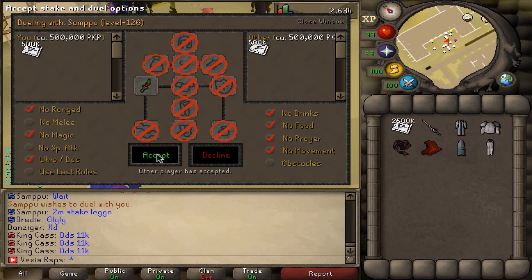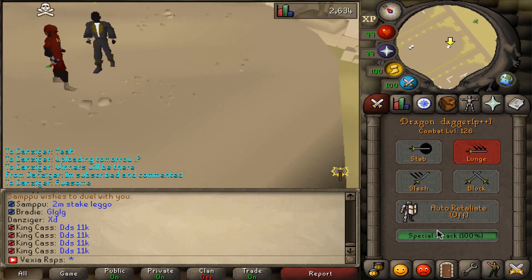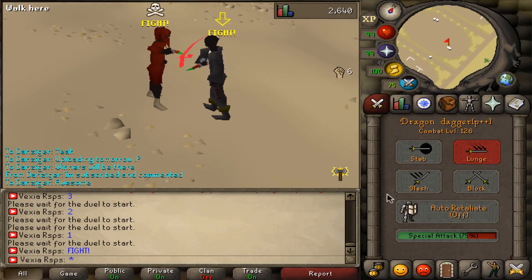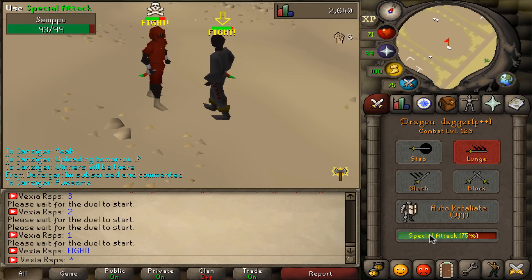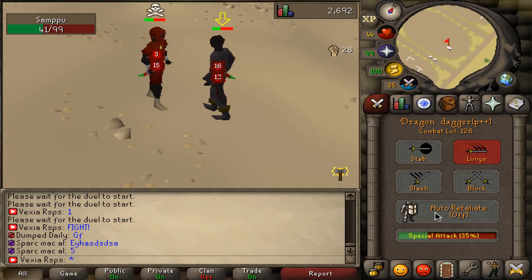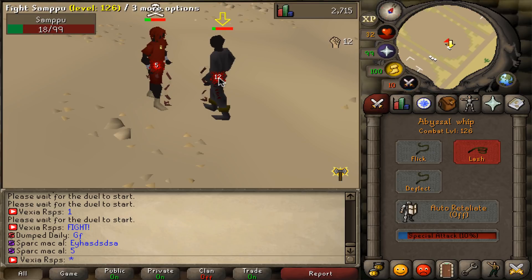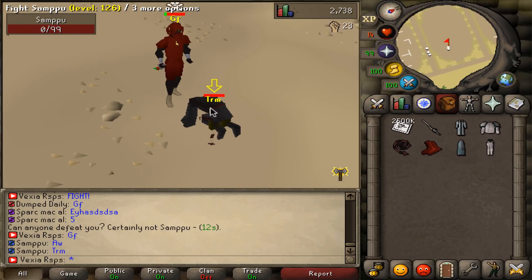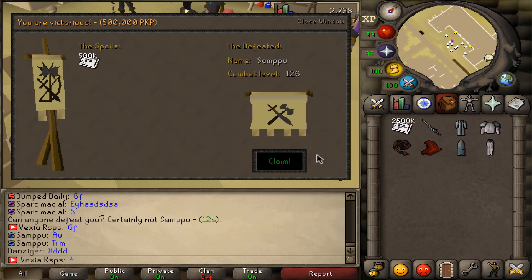Alright boys, I'm going to add in some staking clips as well. So yeah, let's go. 500k stake. Let's see what happens. We're starting off very weak, into a 24. 28. 11. 18 against my 32. Headshot. Nice. Good fight. First one is a nice one. 500k win. Let's go.